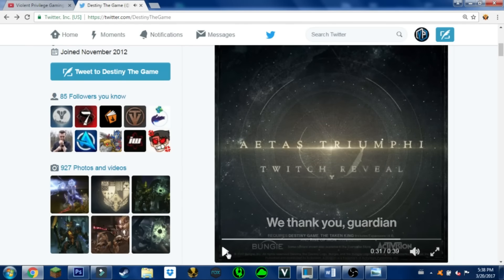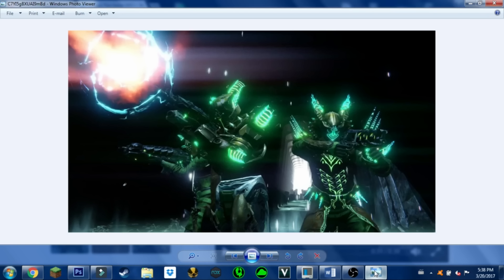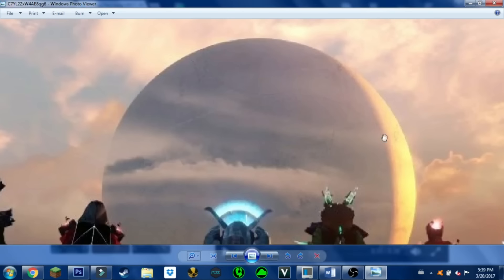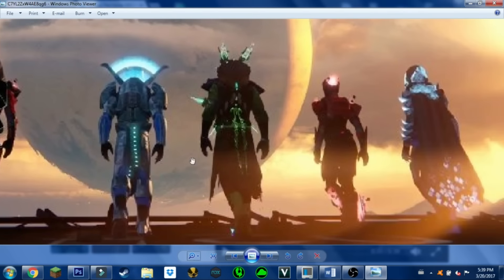Now let's go back to the images. Here's the Crota's End armor set. Here are all the armor sets, and right in the middle is the Titan for the VoG. So we can look at the Titan for VoG, the Warlock for Crota's End from the back, and the Hunter again.